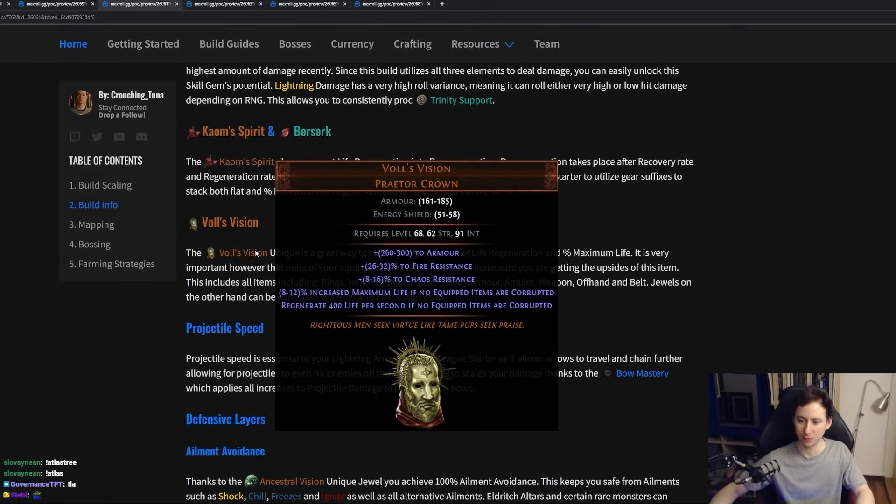To amplify that, we'll be using the cheap early unique, Voll's Vision. This helmet gives us 400% life regeneration per second if no equipped items are corrupted, as well as 12% increased maximum life if no equipped items are corrupted. So make sure that no items you have are corrupted — jewels and things like that can be corrupted, but items on your character mustn't be corrupted for this to take place.